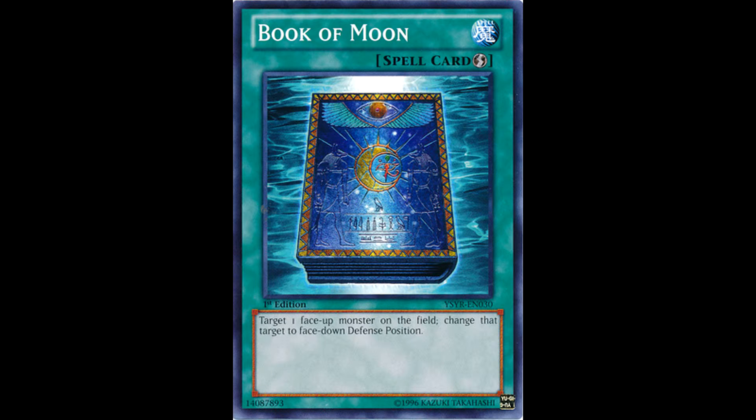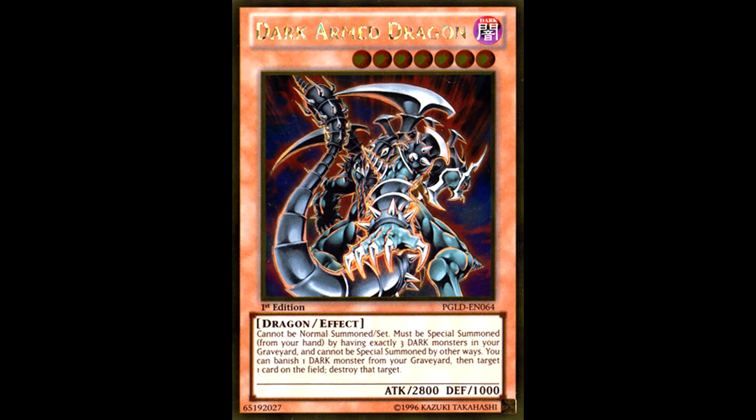At first glance it's easily overlooked, but when you stop and consider it being a quick play spell — which is generally considered the most powerful type of card that one can have in this game — you can start to see the options the card gives you. Book of Moon can be used to change a powerful monster on your opponent's side of the field to defense position, so you can more easily run over it with one of your monsters.